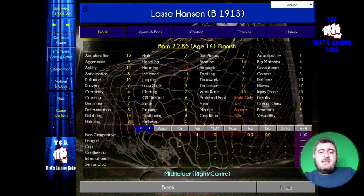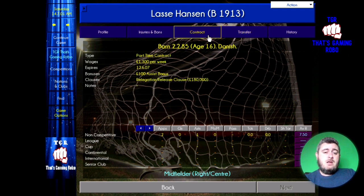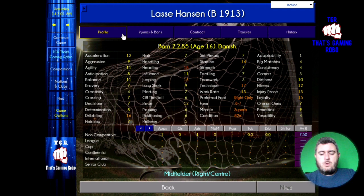Let's have a look at the two central midfielders. Lasse Hansen is 16 years old, playing over at B1913. He's valued at a quarter of a million pounds, and already he's wanted by Inter Milan and Villarreal, so you know the big clubs are looking at him. He's getting paid £1,300 a week, with a relegation release clause of £180,000 — though I personally wouldn't rely on that, as I feel Lasse would be taken by a big club relatively quickly. His potential ability is 184.